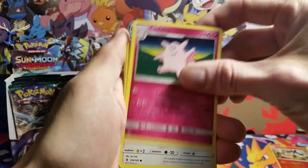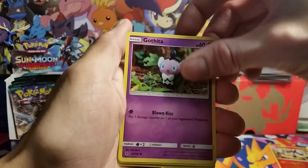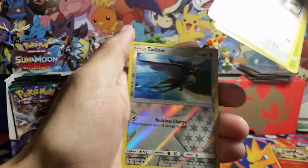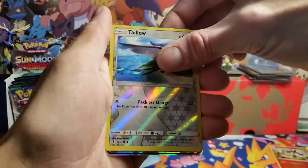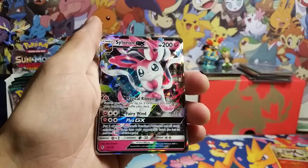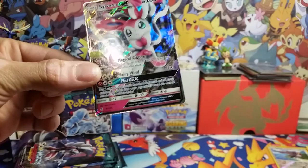Got Mychoke, Lampent, Fletchling, Vulpix, Gothita, Chansey. We skipped one — we skipped a Petilil. We got a reverse Tailllow and our first pull is awesome because it's a Sylveon GX!